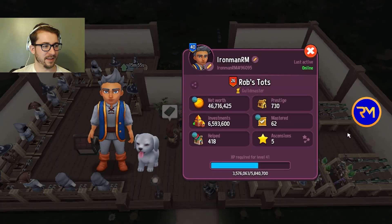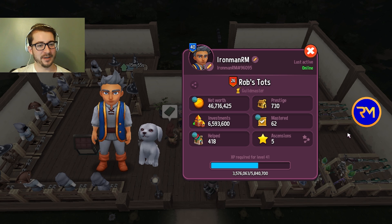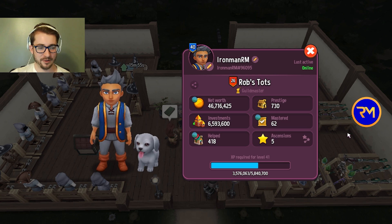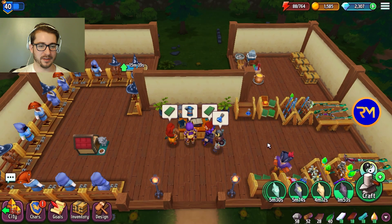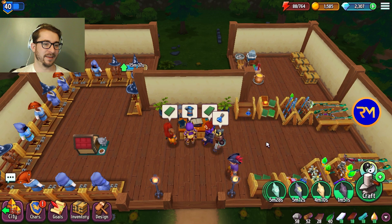There's our scorecard — 11 days in, all the level 40 stuff paid for, completely done. Now it is just time to focus on invest, get our tier 5s, get gold values done, unlock our tier 6s, and go from there.